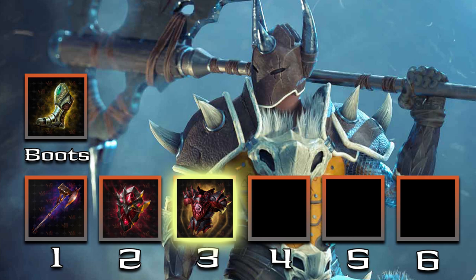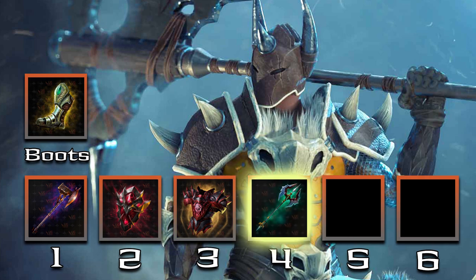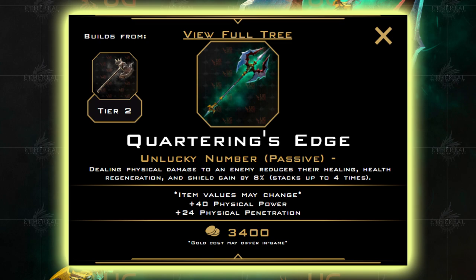The next slot is a bit of a flex slot. Most of the time I would take Quartering's Edge. This gives us 40 physical power, 24 physical pen, and the passive applies a debuff to enemy health and shield regen. This type of item is usually a must-have in any MOBA. However, if no one is building lifesteal or something like that, you may want to look into some of the other axes.